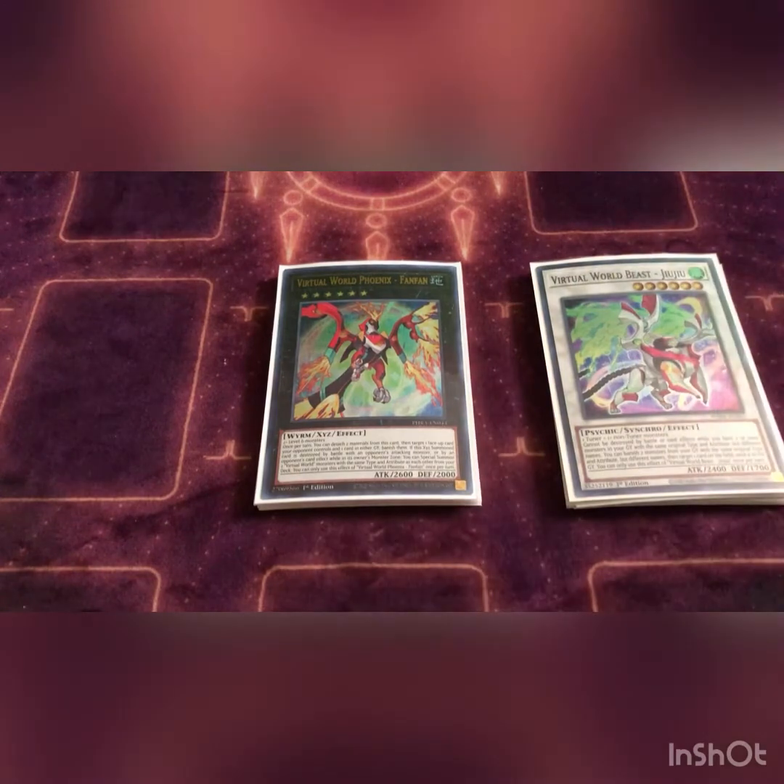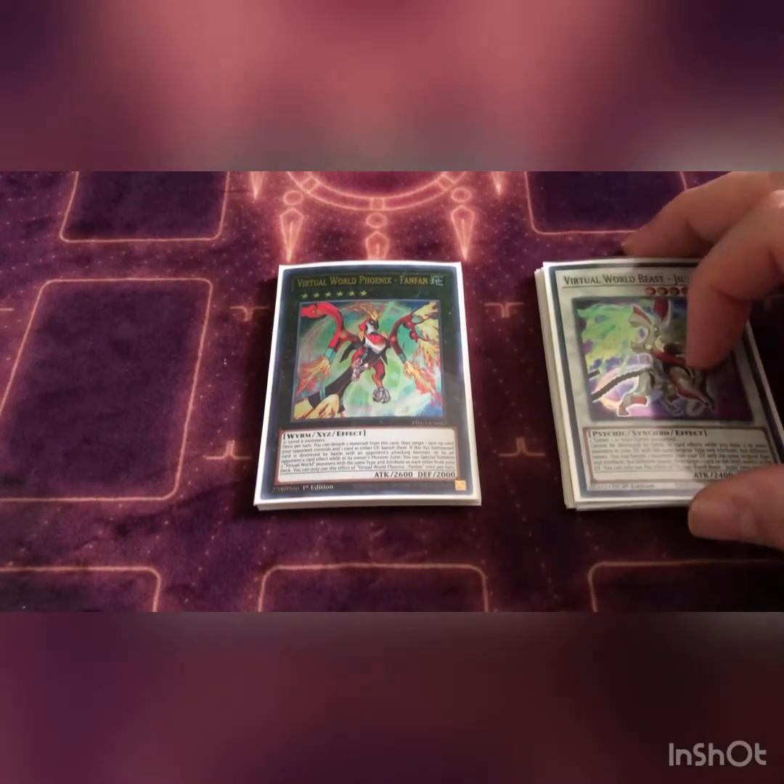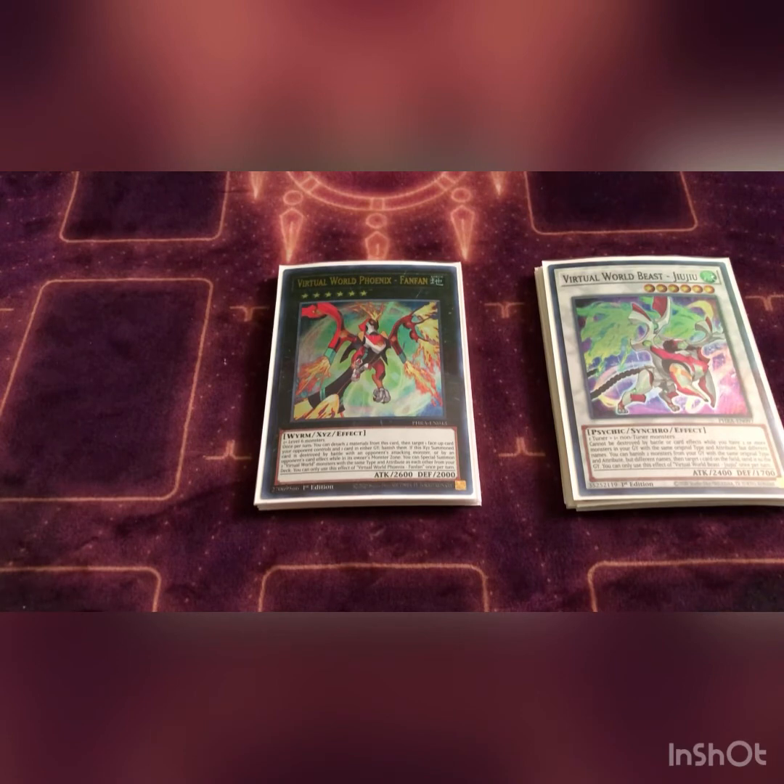Next we play one Virtual Beast Juju — or GG, whatever you want to call it. It cannot be destroyed by battle or card effects while you have two or more monsters in your graveyard with the same type and attribute but different names. It can still be Kaijued or sent, but the likelihood of that is sometimes okay. He's at 2400 attack so they really can't run over him unless they have a 2600 or higher monster — and then it can't get rid of it anyway so you just take the damage.